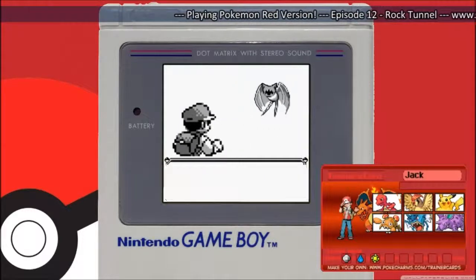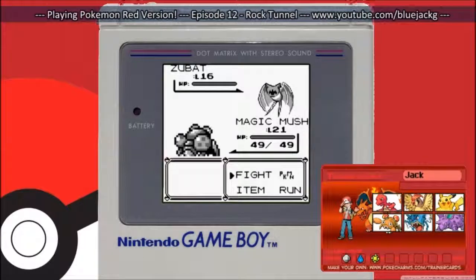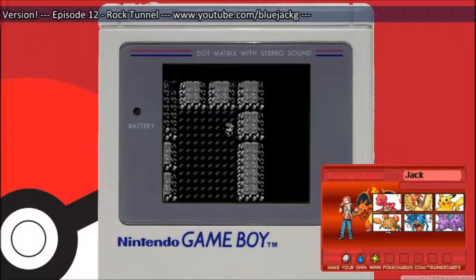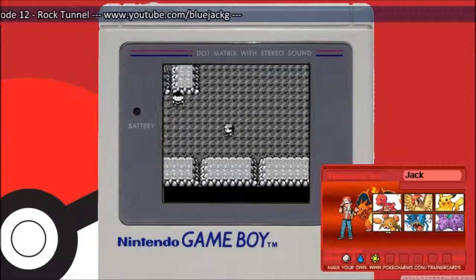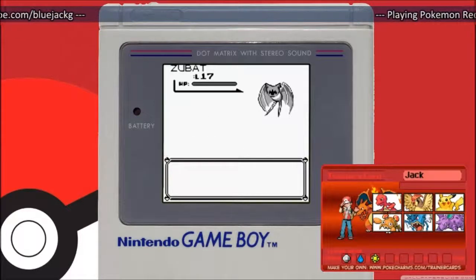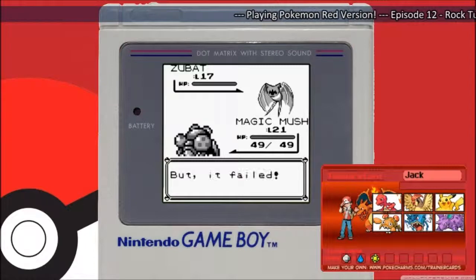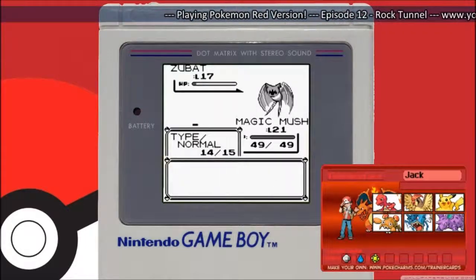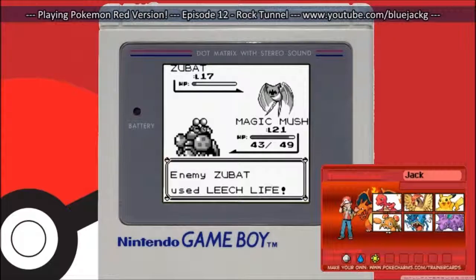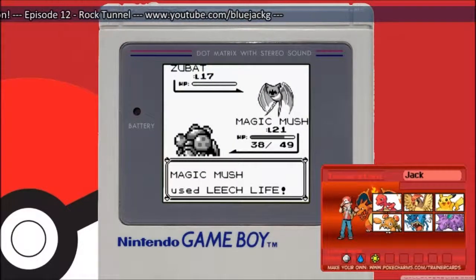And here we go. Pokemon in the Rock Tunnel — we have Zubats, as a surprise. So Magic Mushroom will take care of it. And there are Onixes inside the Rock Tunnel, so that's a Pokemon you might be looking for. Maybe it's a good idea to get one just for the sake of having one. I don't see where you can really use Onix, to be honest. And he's using Leech Life like there's no tomorrow, and I want to use Leech Life too — and it's super effective.